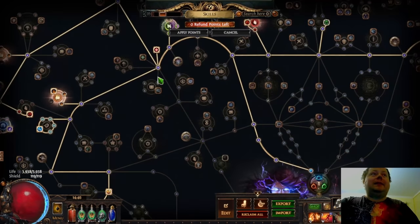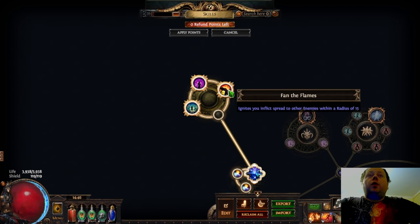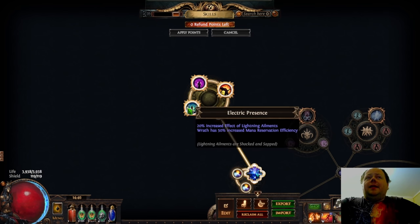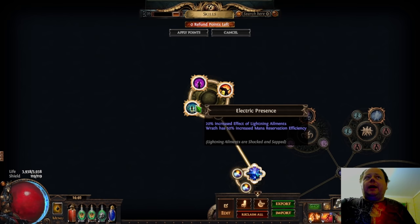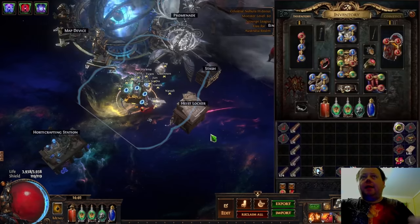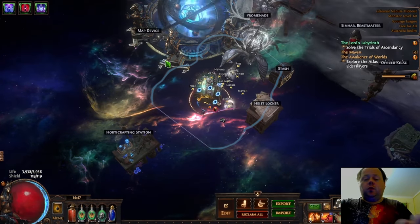I'm using a Megalomaniac cluster jewel. This cluster setup needs to change, but for the moment I've got Fan the Flames — another form of Ignite proliferation — and also Electric Presence: 20% increased effective shock. The Wrath effect is not relevant to me. I could only afford Fan the Flames plus something okay rather than something great. Then I've got Unholy Grace — 10% cast speed is 10% cast speed, it's worth a point. Basically this is six points for Fan the Flames, and the other two points are good enough to justify taking, but they're not what pushes me toward that cluster.